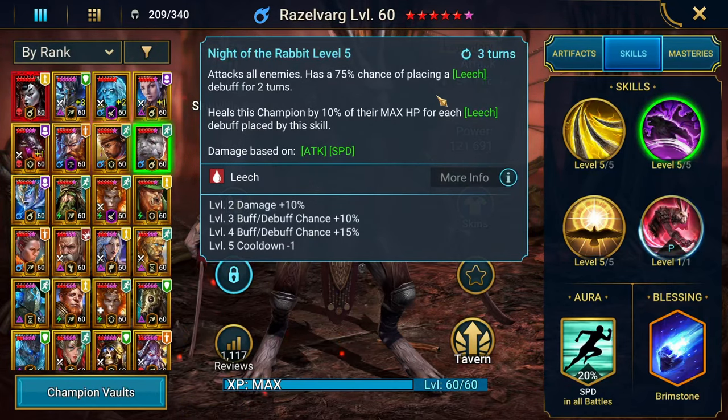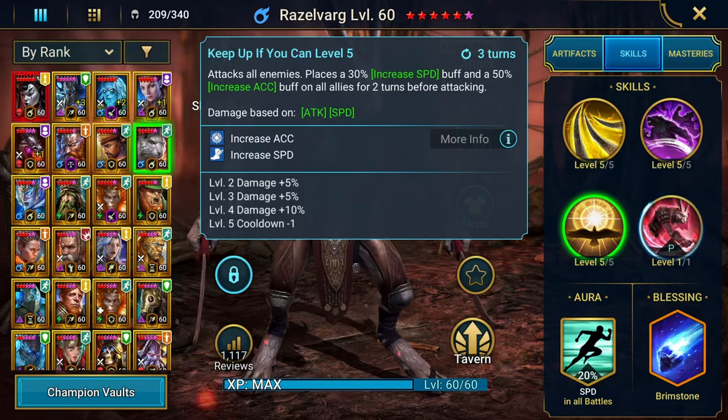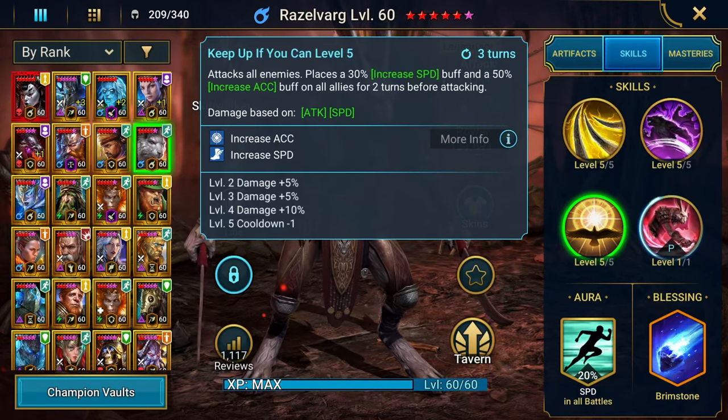His A2 is an AoE that places leech, so in Hydra everybody has a good opportunity to heal. He also heals himself a bit by using this skill. His A3 is an AoE with increased speed and increased accuracy. Increased speed means your champions go faster and take more turns, which is also great for Hard Fire Knight. Increased accuracy means teammates don't need as much accuracy as they normally would, freeing up stats for extra damage, speed, or resistance.